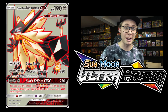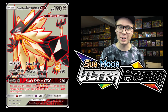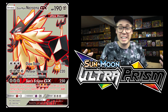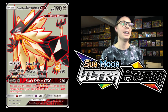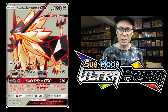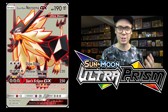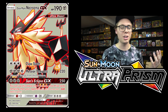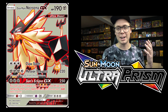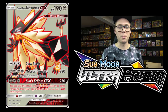This deck is going to go behind in prizes early, so it doesn't really matter that you can only use Sun's Eclipse GX if you have more prize cards remaining than your opponent — because Sun's Eclipse GX will easily get you right back up with 250 damage for only 3 energy. And then of course, Meteor Tempest: 220 damage, can knock out almost anything in standard format, anything with a Choice Band. You're going to discard 3 energies from that Pokemon, but that does not matter. With Mount Cornet and Magnezone, you're going to be reloading that energy on Duskmane Necrozma turn after turn. This card is a total house.